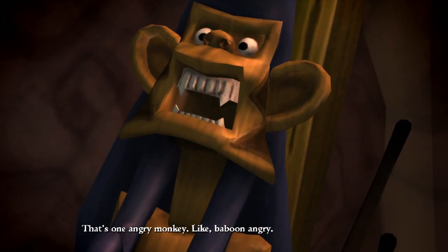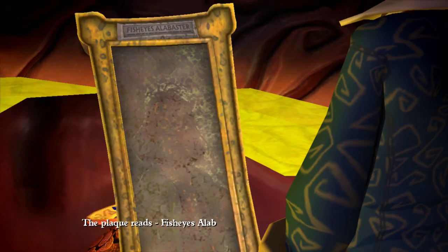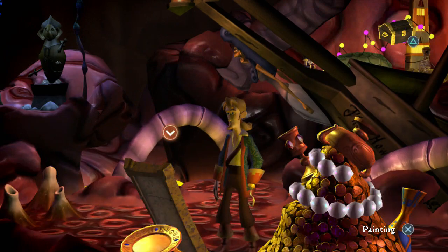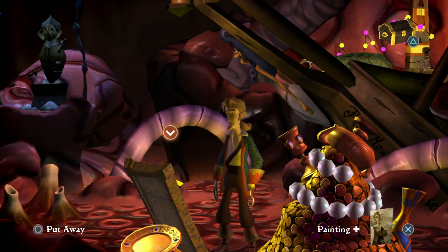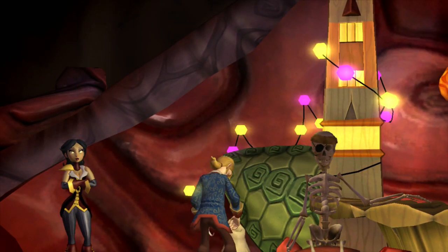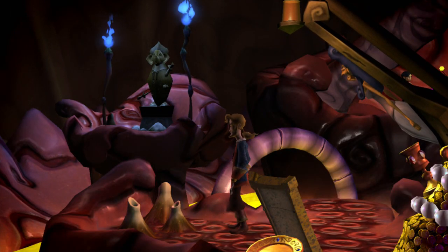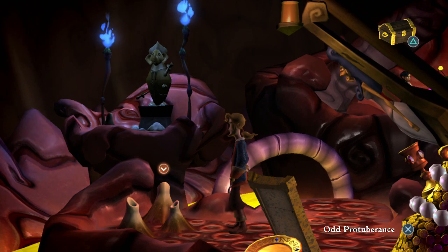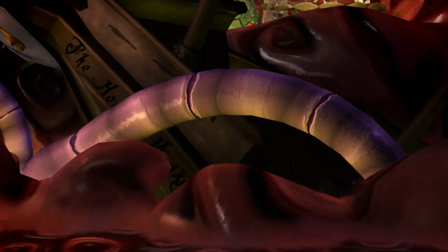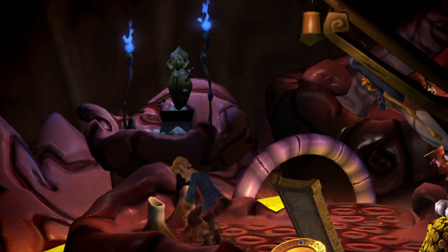There's an angry baboon nearby and a painting with a plaque: 'Fish Eyes Alabaster — anarcho-socialist pirate philosopher.' One day I hope my portrait has such a fancy plaque. We discover some strange bumps that function as teleportation — like a fast travel system within the manatee. Pretty cool actually. There's also an iron monkey we can't quite reach.